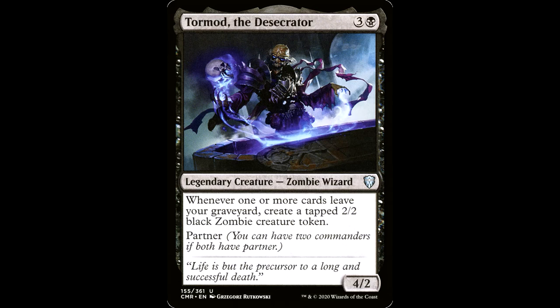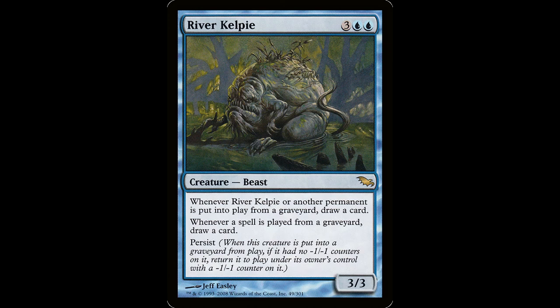Tormod the Desecrator — three and black mana for a legendary creature zombie wizard, 4/2. Whenever one or more cards leave your graveyard, create a tapped 2/2 black zombie creature token. He also has partner. This guy says cards, so any lands and anything else you get out with Muldrotha counts to make a zombie. When I first saw the spoiler I thought it was incredibly powerful — there's a great deck you could build just around him, but he's an all-star in a Muldrotha deck for sure.